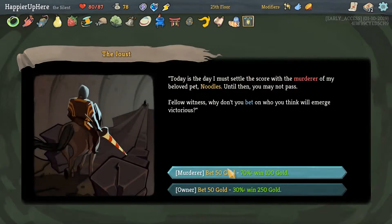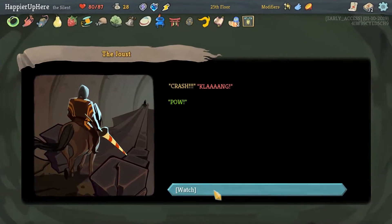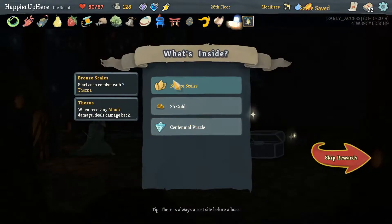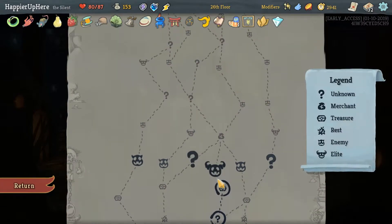One more question mark — I'm unlucky, so I'll go with the 70% chance. Oh, I won the bet! Perfect. Relic — here we got Bronze Gale, so I just come up with three Thorns, as well as Centennial Puzzle — the first time you lose HP each combat, draw three cards. Next Elite — Fremium Leader.